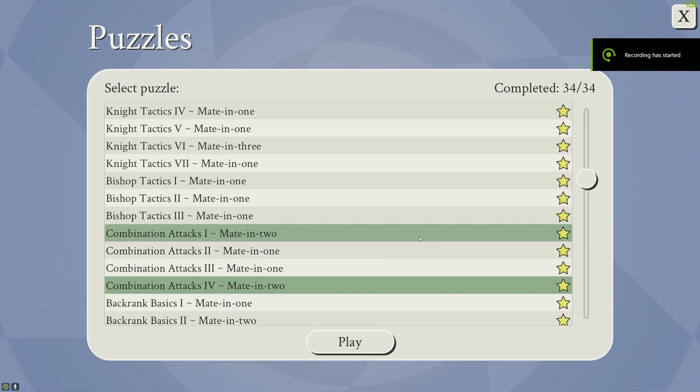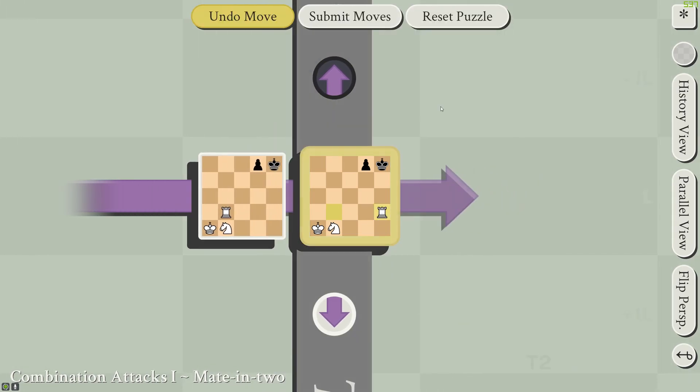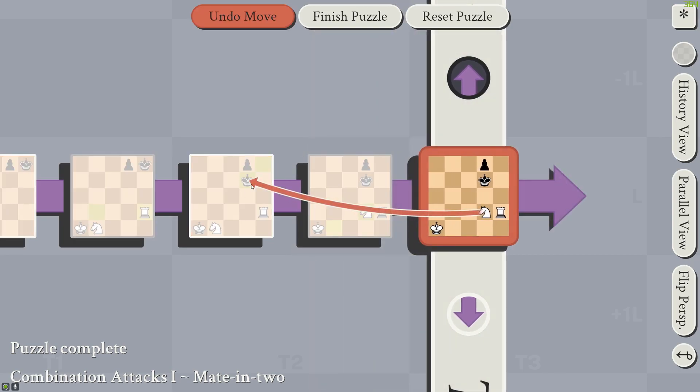Now we're moving on to the combo attacks. Combo Attacks 1 is fairly easy. First you want to capture using the knight, but you can't because the king is too far away. So you use the rook to bait the king out, then move up the knight, and you're attacking the king in the past.